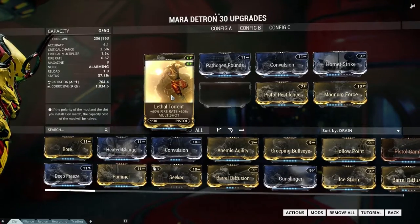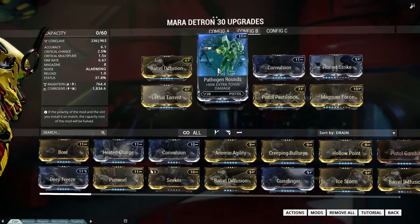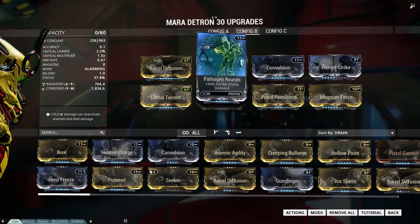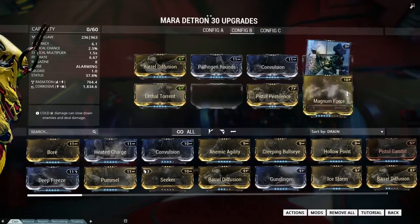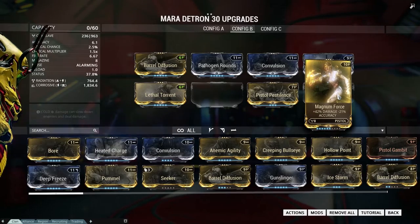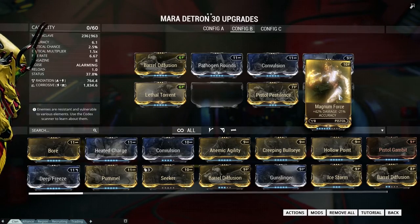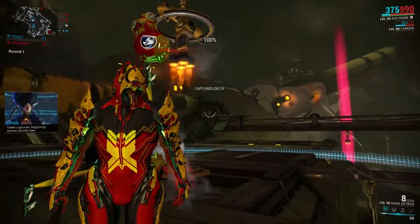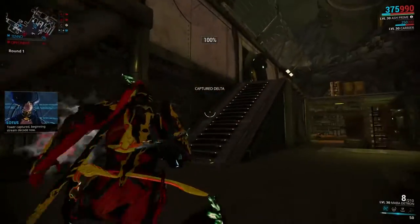Now it's time for a corrosive build, and of course a little bit of radiation because it is innate in this weapon. Again with the multi-shot, Hornet Strike, and Magnum Force for some extra damage, and of course the mods that create corrosive damage. Here we are killing Grineer.